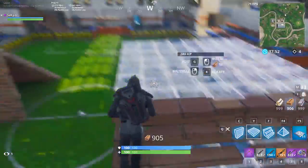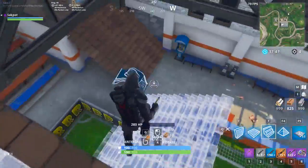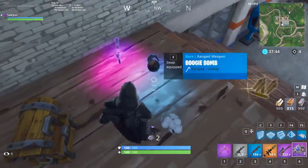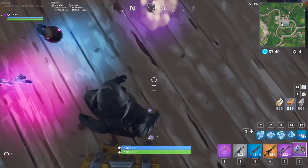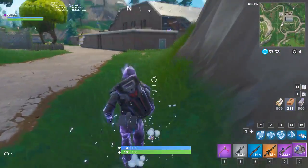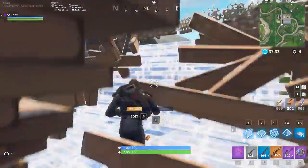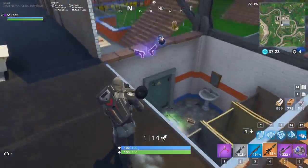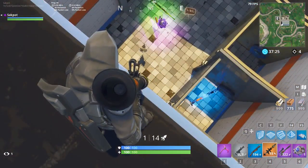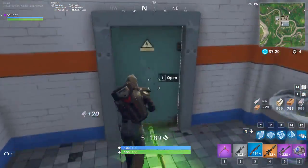So I'm gonna be going over there. The chest has been opened — Buggy Bomb, double pistols. It's gonna launch you, but that's fine. I thought it didn't work, but it actually did work. So you see there's nothing there, but if you look down — look at that stuff. There's even another shockwave grenade. There's a rocket launcher. So that worked.